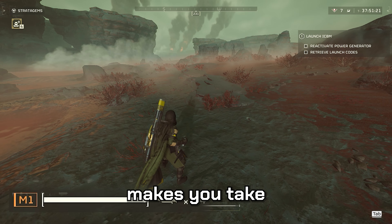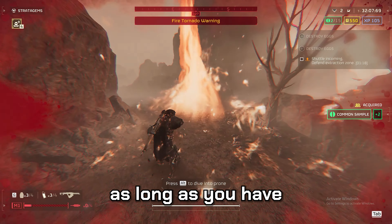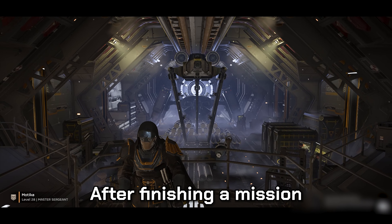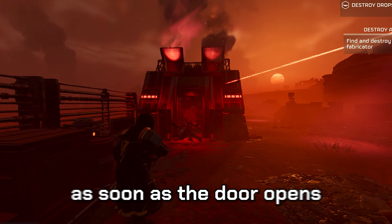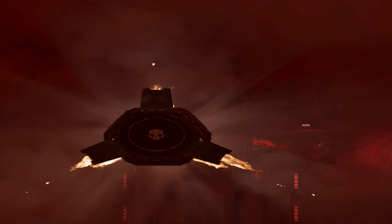Taking sentries on defend missions is always a good idea, especially if upgraded. The safest spot regarding turrets is directly on top of them. Crouching makes you take less explosion damage — about 80% reduction. You can survive being in a fire tornado as long as you have enough stims. The explosive canisters on the ground aren't the only things you can blow up. You can throw a grenade into an outpost as soon as the door opens, and it's even easier with the Autocannon, or just land on the building.